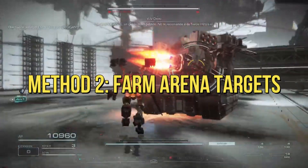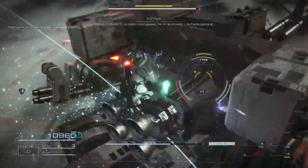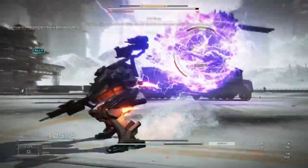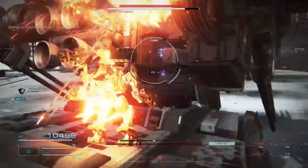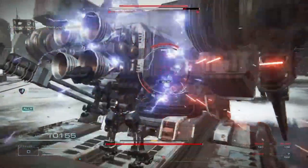Method 2: Farm Arena Targets. Arena battles offer consistent COAM, and as you gain proficiency, your earnings will soar. Balance difficulty, time, and payout as you take on arena targets. Swift victories mean more frequent farming, providing a superior yield compared to standard missions.